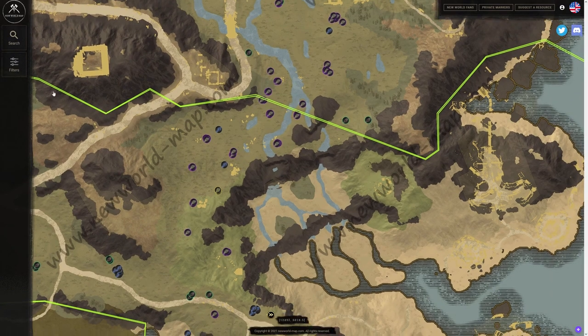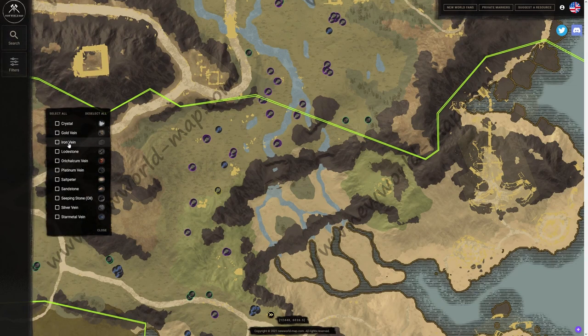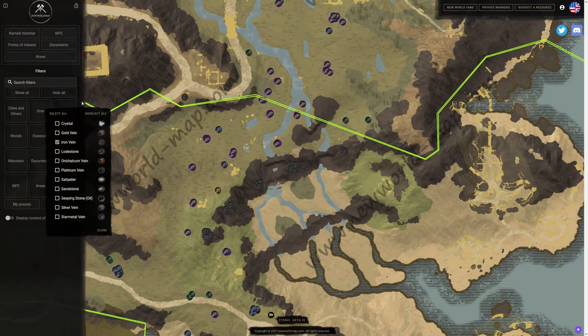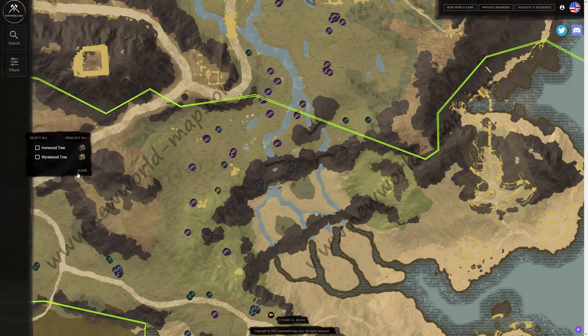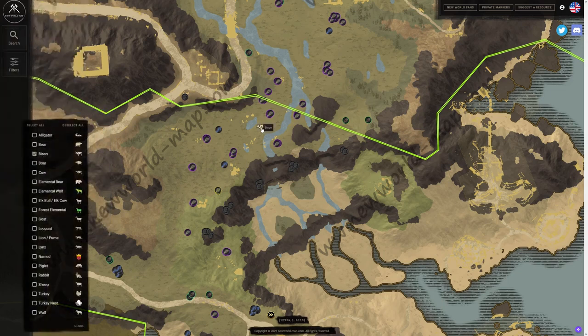The best thing about this area is that if you're trying to do gathering across all professions, there's actually ore around here as well. You can see the iron veins along this mountain ridge. If we go to monsters on the map, we're actually going to see bison — there are a ton of them here, and this is high-level gathering. It's going to give you great levels and great resources, specifically tier 4 bison hide.